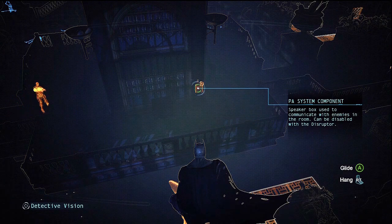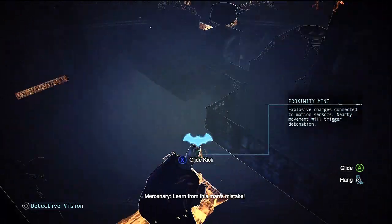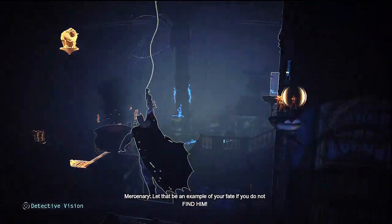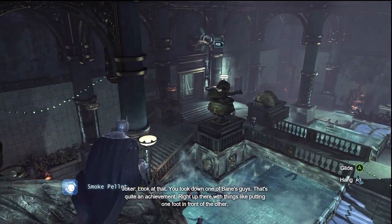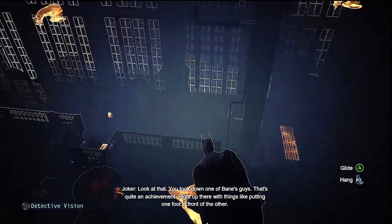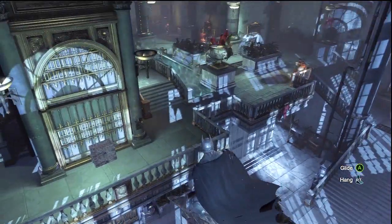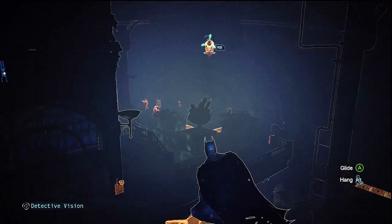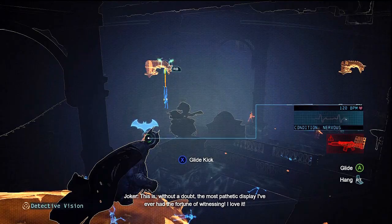Separate out, guys — just make it easier for me. I could destroy that PA system to stop the Joker talking to us, but it's just far too much fun hearing the Joker chat. I was hoping these two would separate down here. You took down one of Bane's guys — that's quite an achievement. Right up there with things like putting one foot in front of the other. Find him or you will answer to me. I could destroy that PA system, but I think missing out on Joker's ramblings is just a crime.